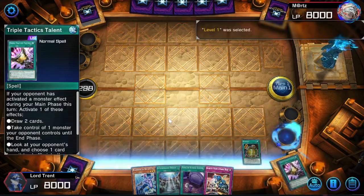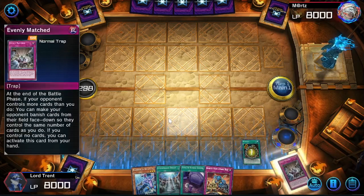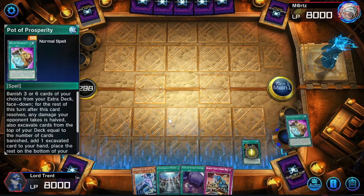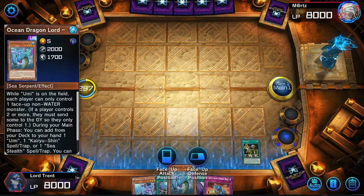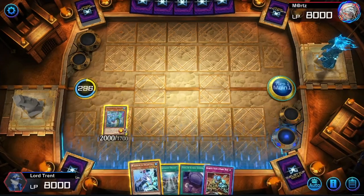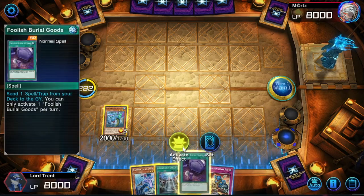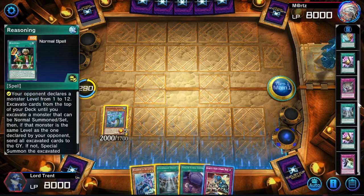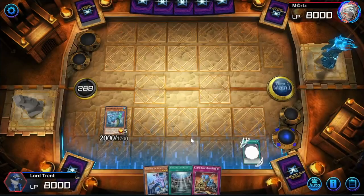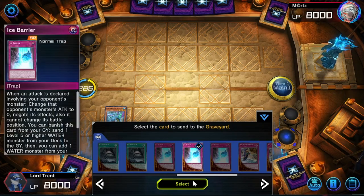They guessed level one - perfect. No matter what, we're going to summon a monster, so we'll get that in the graveyard. Evenly Matched of course - we have a lot of cards that are going to get milled but it doesn't matter. We got Kairu Shin - super awesome. We've got Kairu Shin, Legendary Ocean, Foolish Burial of Goods. We can normal summon a second Kairu Shin - double Kairu Shin is really broken. Send the Ice Barrier.